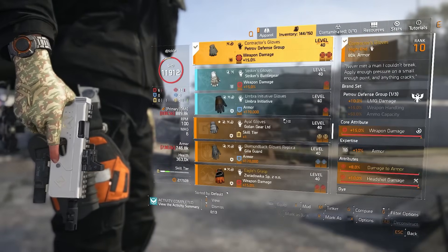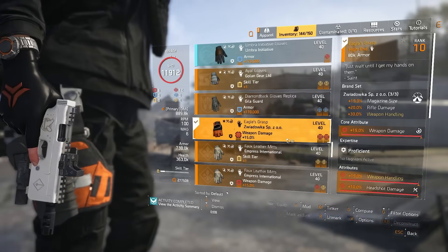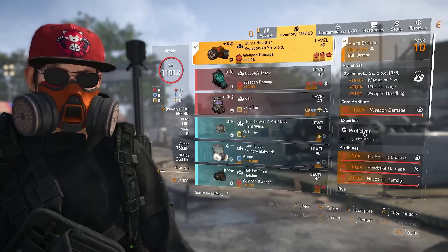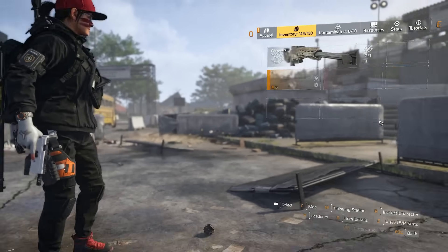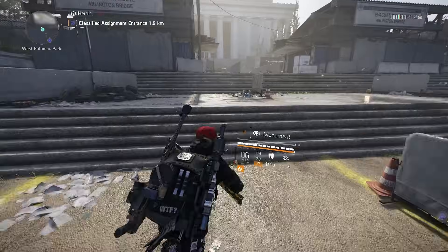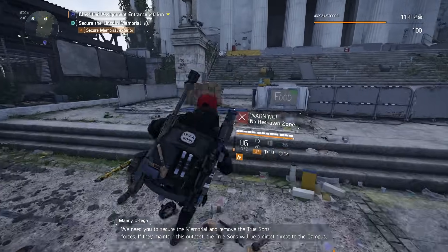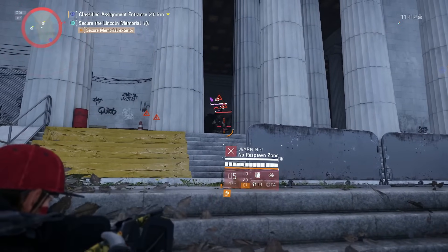Switching to Contractor's Gloves will make this build more powerful and it only changes the reload to 2.8 seconds, so it's just up to you. Even in the clip at the beginning, that was me testing against legendary enemies and it was absolutely no problem whatsoever. You just don't need the extra damage — you can take the weapon handling, the faster reload speed, and everything just hits really, really hard. Just be good at hitting heads to get that initial headshot bonus.